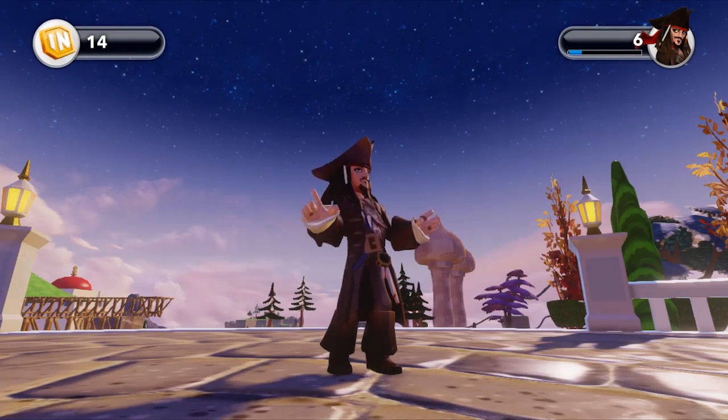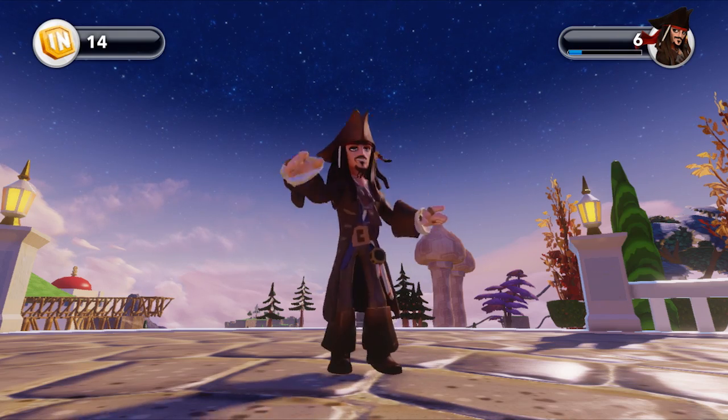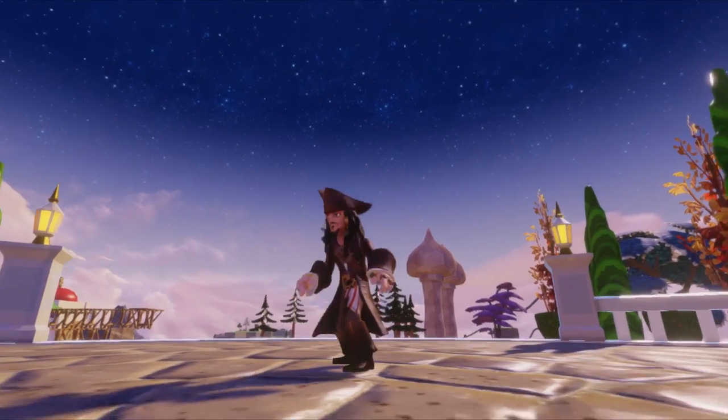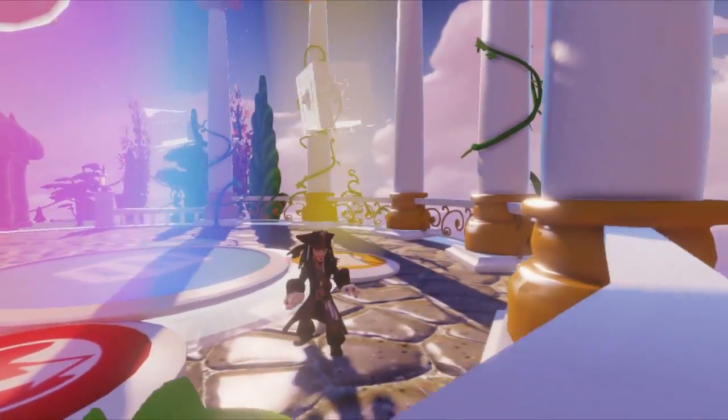This is Test Chamber. I'm Andrew Reiner, Jeff Cork's here, Jason Strikers here. We're playing Disney Infinity. This is my character — I'm Captain Jack Sparrow from Pirates. You look drunk. I have the action figure on the base.